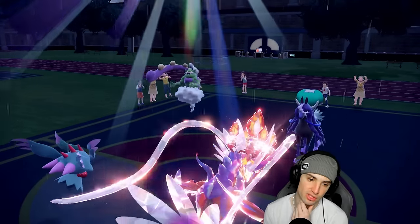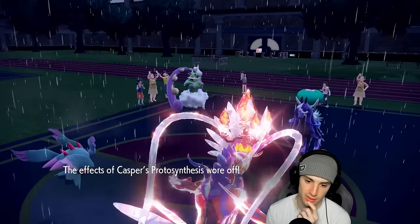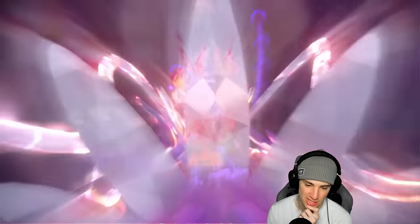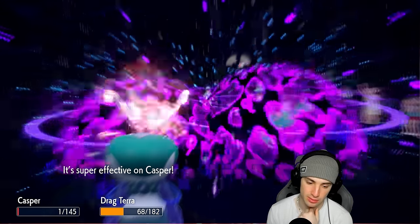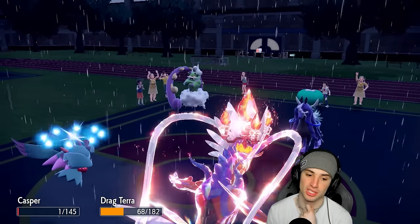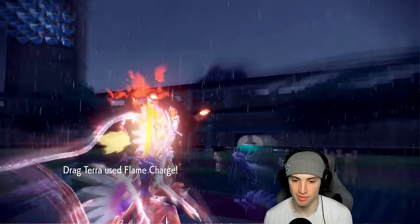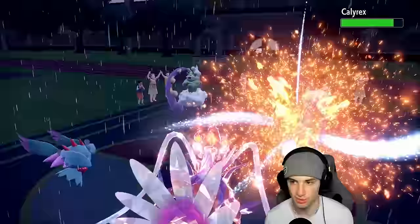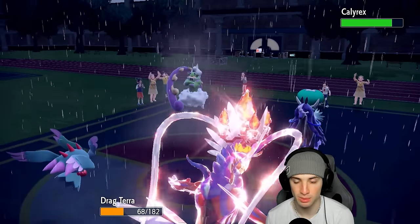They go for Rain Dance — you little booger, how dare you! Protosynthesis is going to be gone. Astral Barrage flies — we Sash up for sure. That's doing a lot of damage. See, I told you this pokemon is a problem. Sash up — Flame Charge flies, I do get a speed boost which is nice. Moonblast probably won't KO — we're just not doing enough damage, but I do love the speed boost.